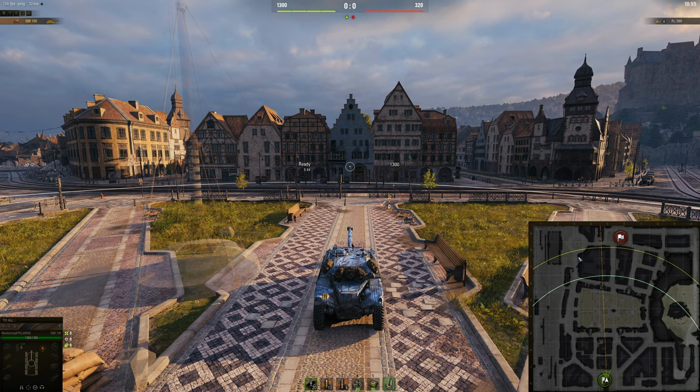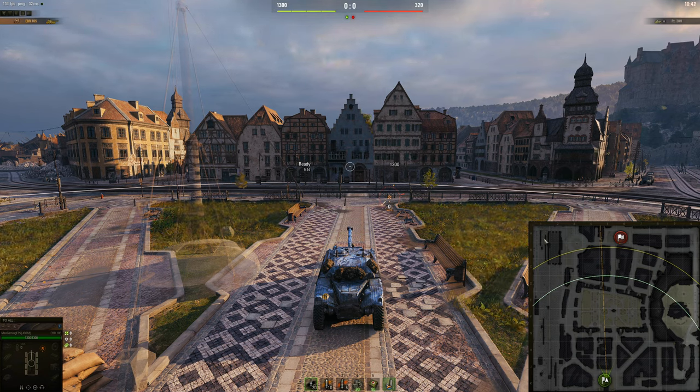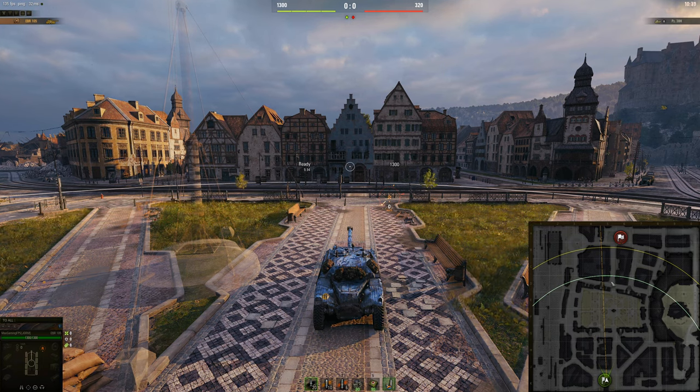For TDs, there's a spot here that you can shoot down from. You can try and go to the hill, but as soon as your team loses it, you're dead. There are also these rail lines here that you can go to and try and get some shots across. Again, this is not really a very good TD map. You can go to the middle and try to shoot what you can, but let's now get into the actual spots of the map.